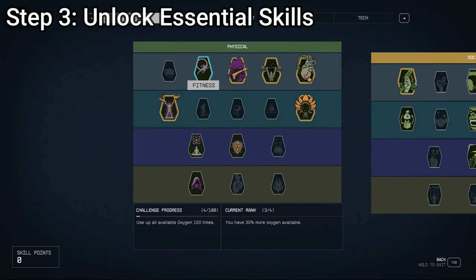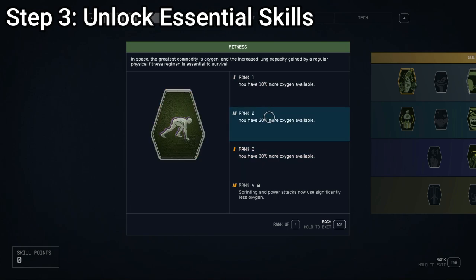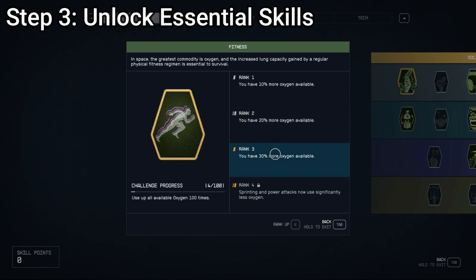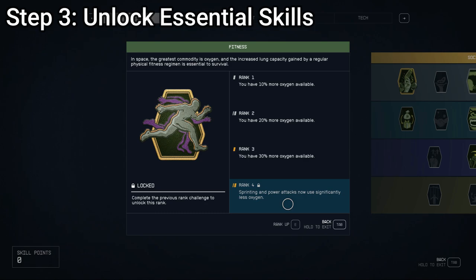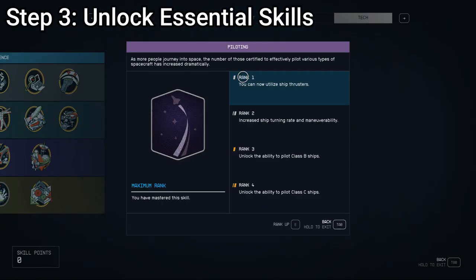Another skill I recommend to literally every play style is the Fitness skill. This makes your available oxygen much higher, which is super important if you're planning on moving around quickly anywhere. Leveling it once gives you 10% more oxygen, twice gives 20%, the third rank gives 30%, and the fourth rank makes sprinting and power attacks use significantly less oxygen. Using all of these makes you a significantly more agile and mobile person. In the vast expanse of Starfield, prioritizing skills like ship piloting, combat proficiency, and resource management equips players to navigate space travel challenges — and by investing in these skills from the outset, you're setting yourself up for a truly rewarding journey.